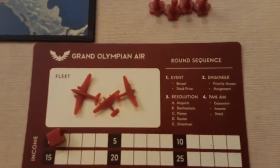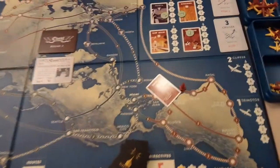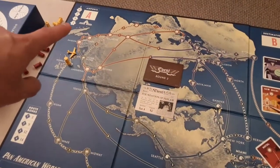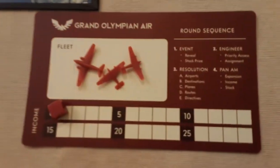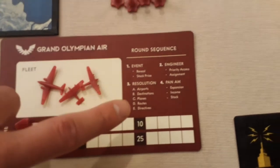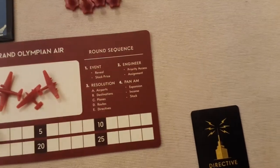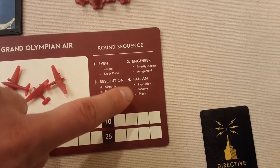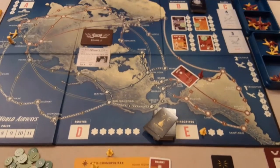Because Yellow is at the directive spot, next round during the engineer phase they get first dibs — great for grabbing cards they want or bidding a specific price on airports. Once resolution A through E is done, we move to the Pan Am phase, which involves expansion — this is where Pan Am causes mischief and actually claims routes.